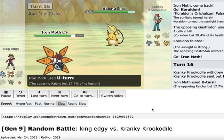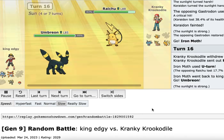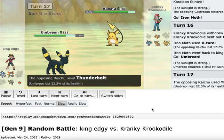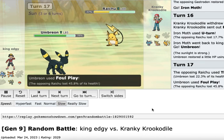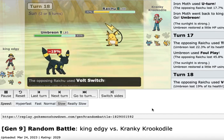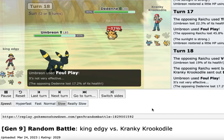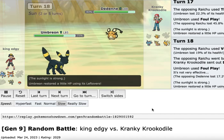We fake him out with a U-turn, which is good, and go into Umbreon. Raichu has a decent Attack stat, so Foul Play — which uses your opponent's attack stat against them — is going to do some massive damage, which is awesome. Raichu doesn't do much to us so we feel good about this. But if Dedenne comes out, we're still worried, because only really Iron Moth can do much to Dedenne and we can't take too many hits with that fragile Moth.